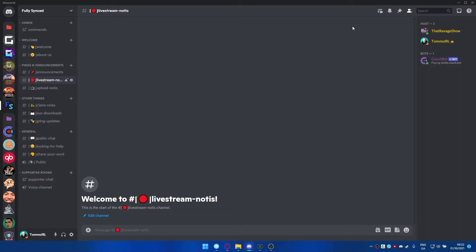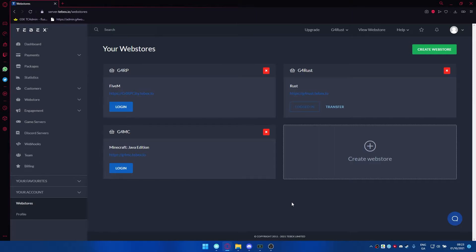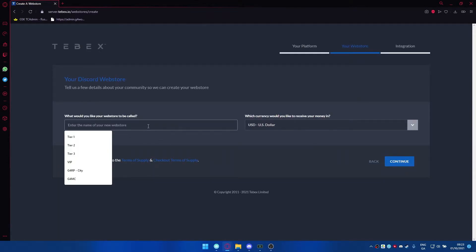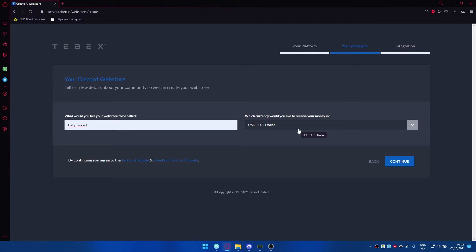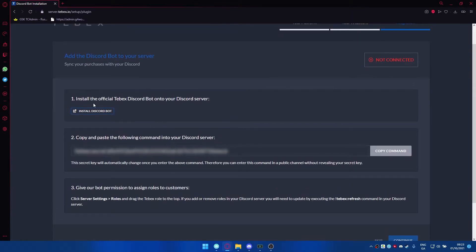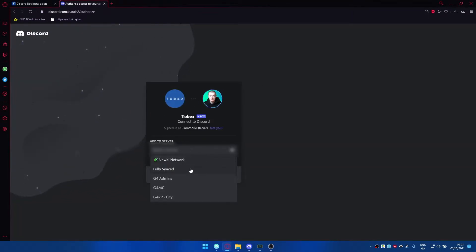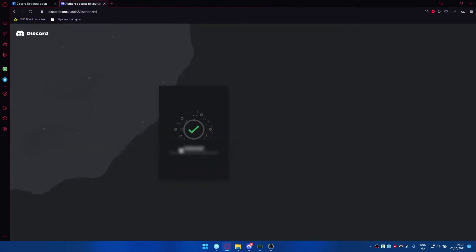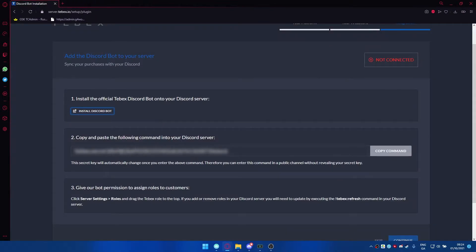Now that we have the basic setup, let's jump over to Tebex and see how we can get this set up - it's actually quite easy. Once you create your basic Tebex account you'll be able to create web stores. I'm going to create a new web store and specifically choose Discord. We can call it something like 'The Fully Synced' and choose US dollar as the currency. Then install the official Tebex Discord bot on your Discord server - click the button, sign into Discord, add it to your server, and once it's fully authorized you can close that tab.